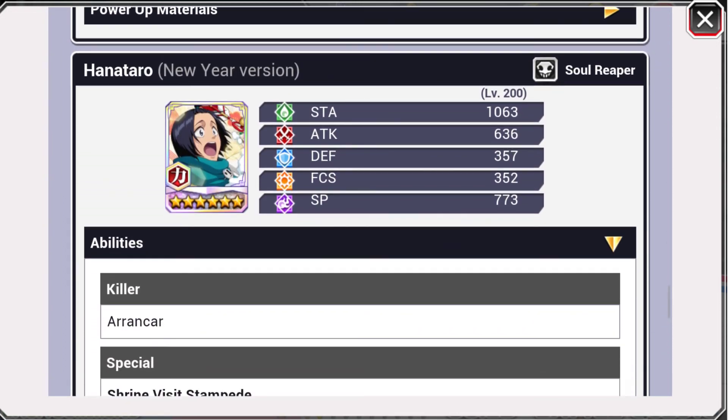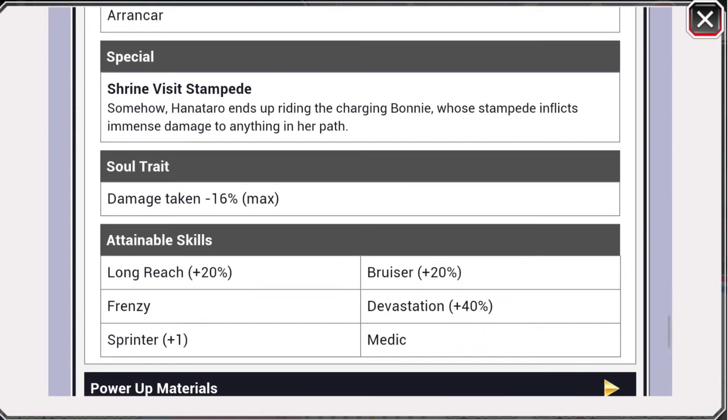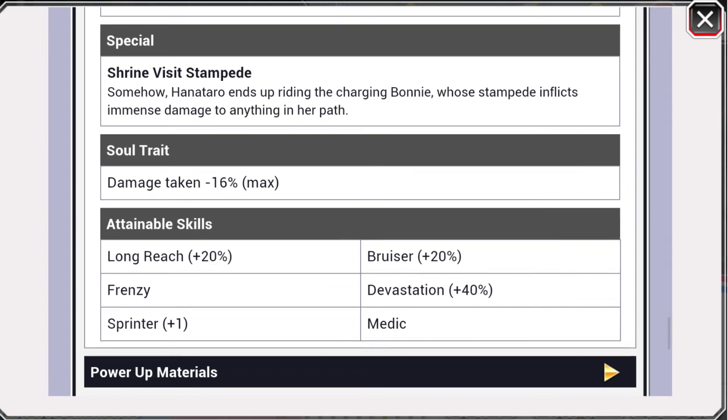Hanataro is red. Stamina 1063, attack 636, defense 357, focus 352, and SP 773. Killer is Aranka. Special is 'Shrine Visit Stampede' — somehow Hanataro ends up riding a charging bonnie in a stampede, inflicting immense damage to anything in her path. Soul trait is damage taken minus 16%. Skills are long reach 20, frenzy, sprinter plus 1, bruiser 20, devastation 40, and medic.